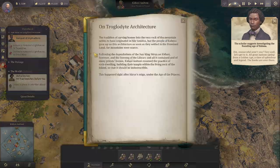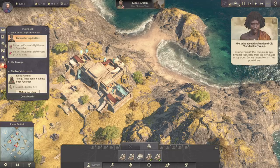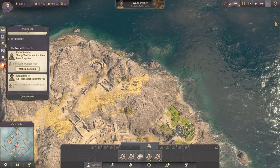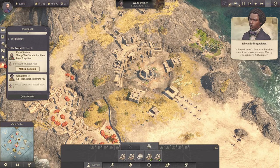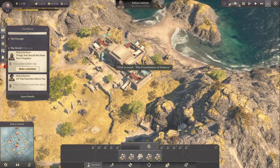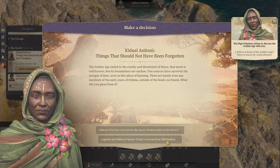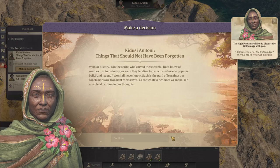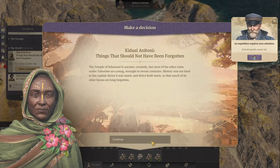You show yourself to be worthy of trust. Now we can also read about the golden age - that was the golden age actually. Strangers built this camp long ago, brought tall ships from the north. I hope there'd be more, but these are all the books we have - hardly enough for a full chapter. Scholars are disappointed. Now we can ask about the golden age - there is much we could discuss. Untold perils await us.